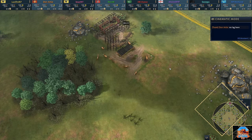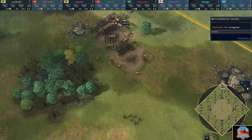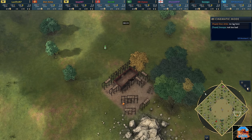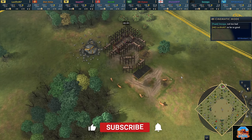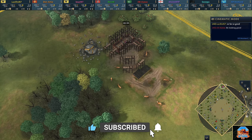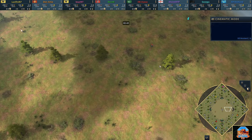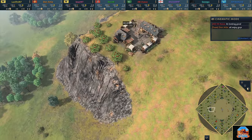G'day fellas, and welcome to Outback Octagon number 2. This is the first game in Outback Octagon 2 that we will be witnessing, and boy have we got an absolute cracker for you. This map is Uluru, named after the sacred site in Australia — the largest rock on the entire planet.